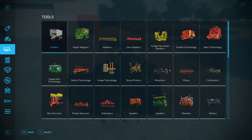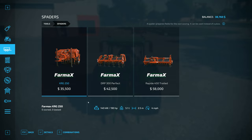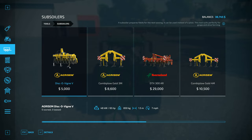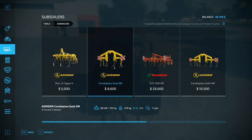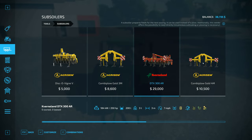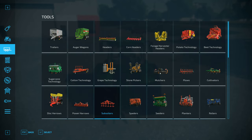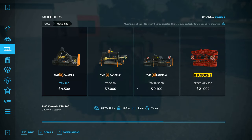There's two things I wanted to get. One is a spader, which is this thing over here. $35,000 for the cheapest one, which is 2.5 meters wide - there's a 3 meter and a 4.5 meter. The spader prepares fields for the next sowing and can be used instead of a plow. It suits perfectly for grape and olive farming. But you cannot create a field with these items - there's a big difference there.